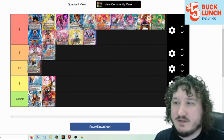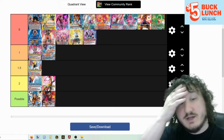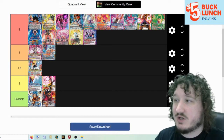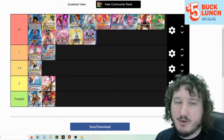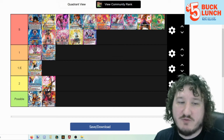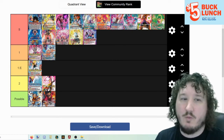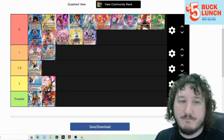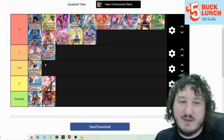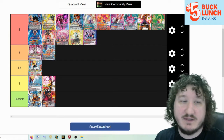Gotenks Display of Mastery is in tier 1.5. Gotenks is a leader that punishes your opponent for playing extra cards and plays a tempo game. It plays a lot like the old Broly leader, and it's a really solid leader with a lot of good abilities where you can flex on which colors you want to play. I definitely think it's very good — I'm not sure if it's good enough as the tier 1 decks — but it'll definitely see a decent amount of play because it's a very strong leader.